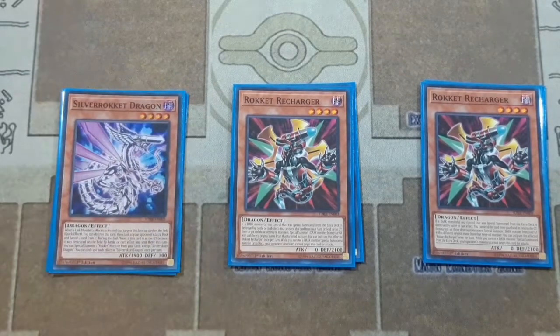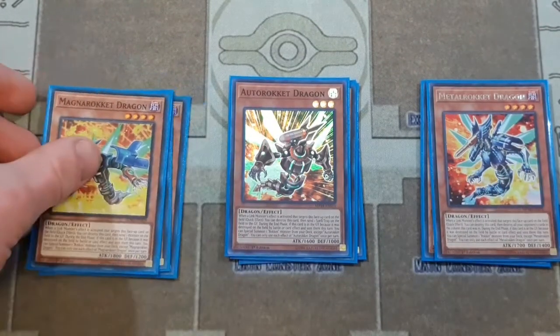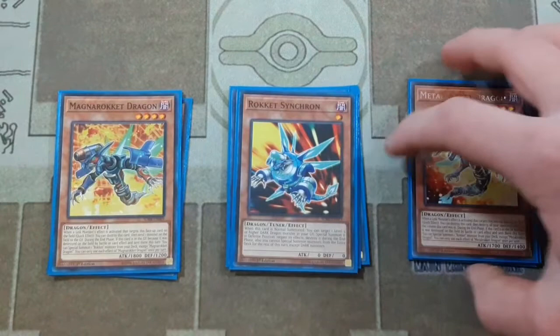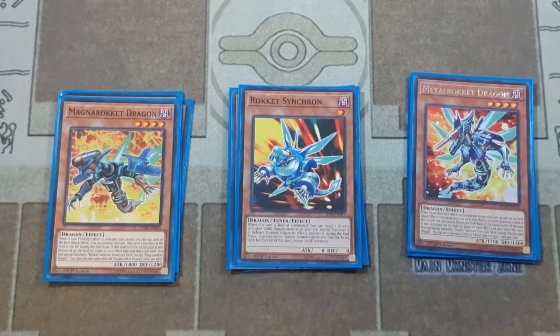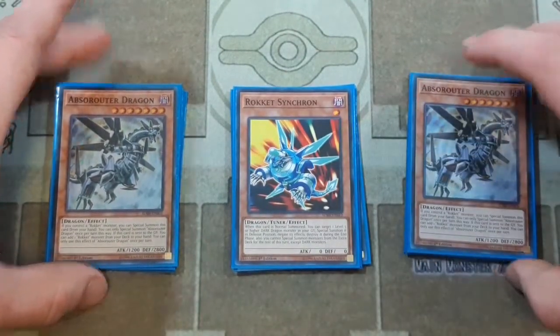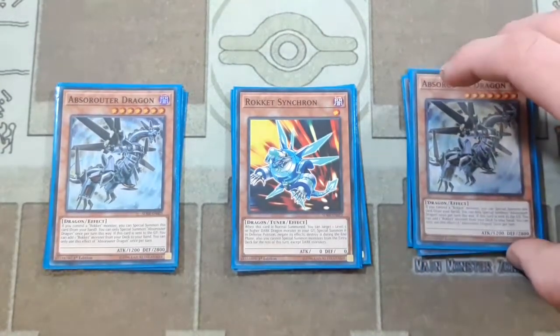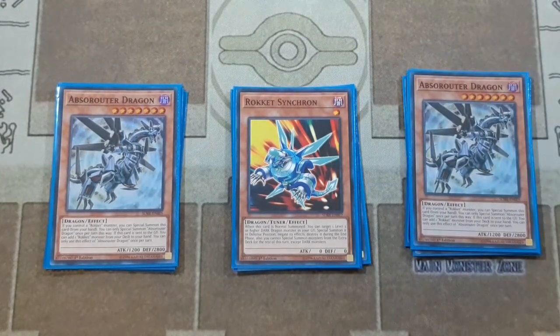We have one Silver Rocket Dragon, one Auto Rocket, one Metal Rocket Dragon, one Magna Rocket Dragon, and one Rocket Synchron — just another starter for the turn. All these guys can be normal summoned, and they can extend in a more grindy duel. To finish off the Rocket Engine, we have two copies of AbsaRouter Dragon. It would be nice to bump it to three in a 60-card build, but there are plenty of ways to search for Rockets, so two is fine.